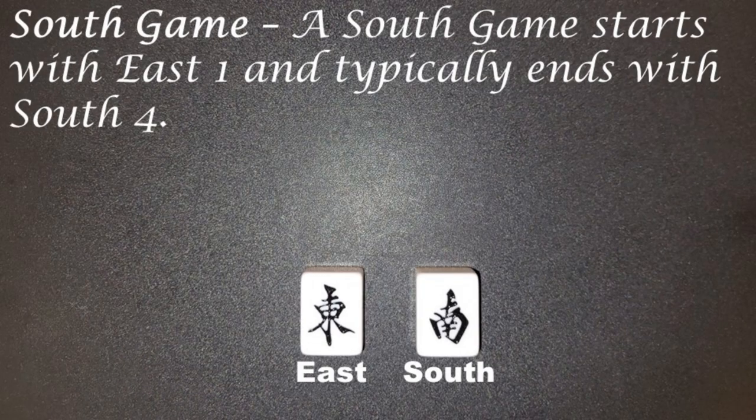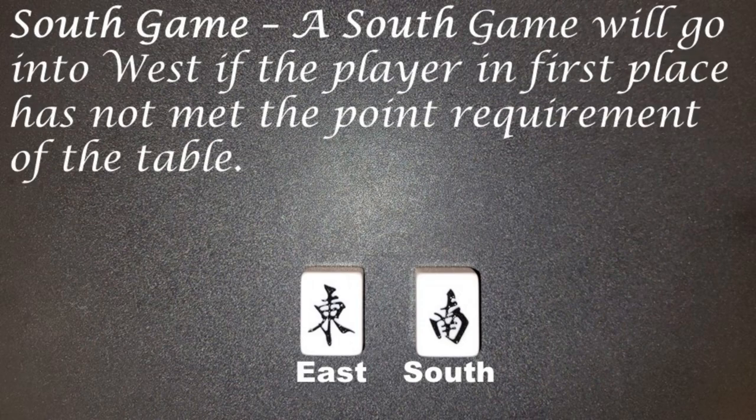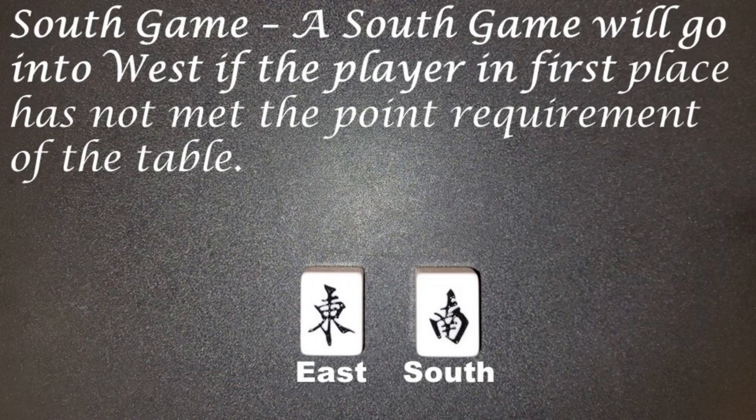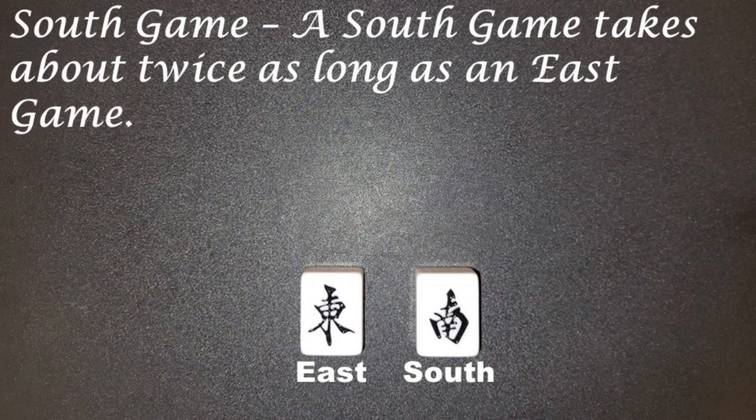South game: a south game starts with east 1 and typically ends with south 4. A south game will go into west if the player in first place has not met the point requirement of the table. A south game takes about twice as long as an east game.